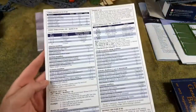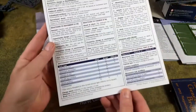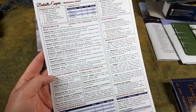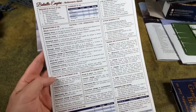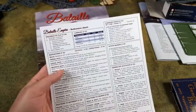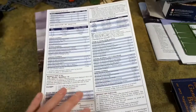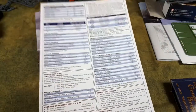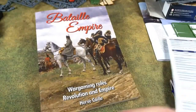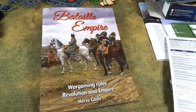The play sheet has all the tables and references you need while playing. I like that it includes page numbers pointing you to specific sections. It's two sides and you only get one copy, so you'll want to photocopy it. You can also get copies and other useful items like markers from the website.